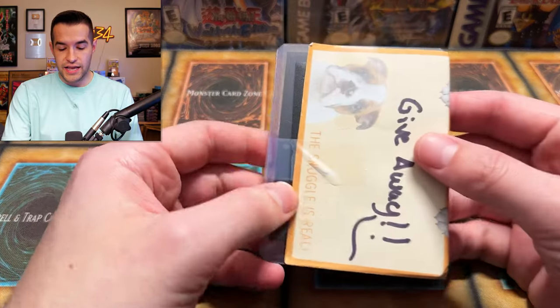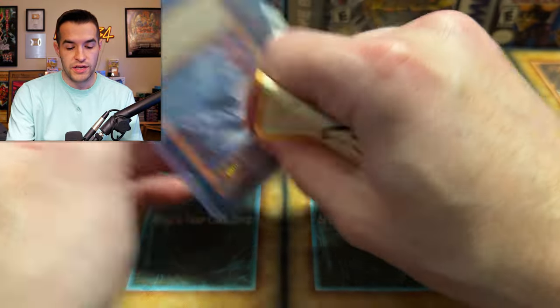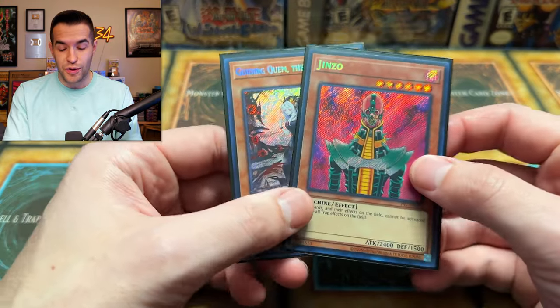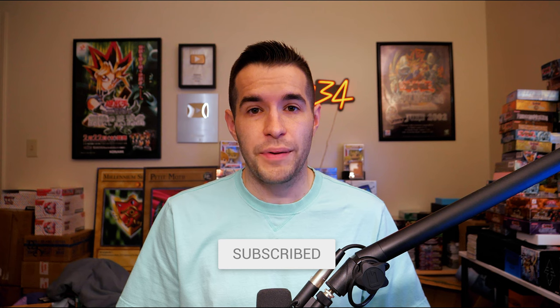What's up guys, we're back with another old school tin opening. This is going to be super fun because I've never opened these tins before and they're over 10 years old at this point. Before we hop into the case opening, I have a giveaway. The giveaway for this video is a Guiding Quim the Virtuous and a Jinzo 25th Anniversary. All you have to do is like the video, be subscribed, turn on notifications. Let me know down below what your favorite pack is from the tins and maybe your favorite pull. We have Ghost Rare or Ultimate Rare potential in this video, so get excited.